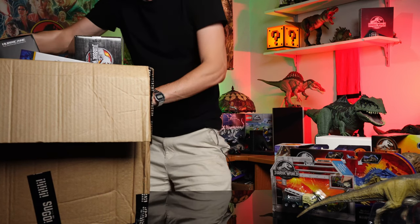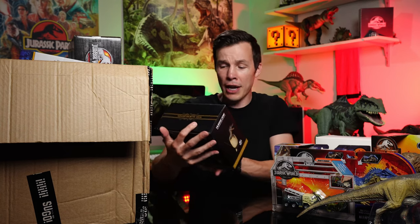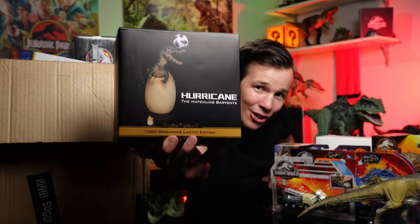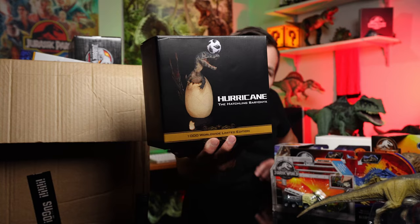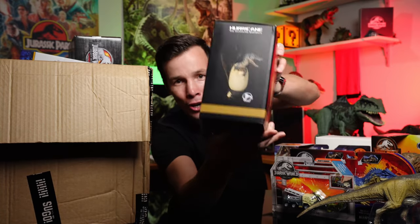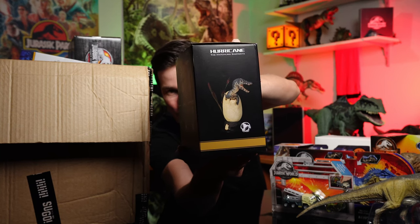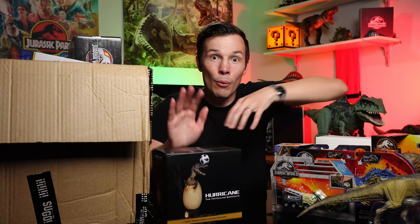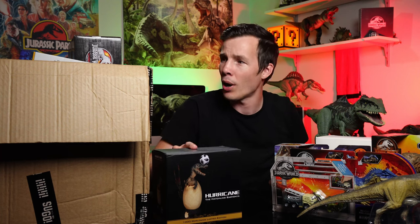This is cute — we've seen a couple of these and this is a limited edition again, one thousand in the world. It is the Rebor Hurricane the Hatchling Baryonyx. Look at that — isn't that cute? A little baby Baryonyx hatching out of his egg. That's cool — the soccer ball, I don't know why they've done that, but they've each given each one a little quirky thing. The T-Rex had the reindeer ears. This has got the soccer ball. We unboxed the Velociraptor the other day and the quality on that was amazing — I can't wait to see this one as well.